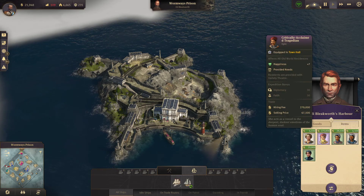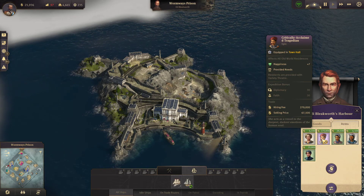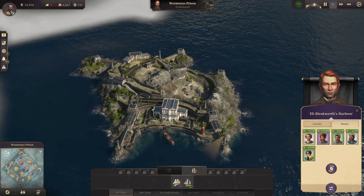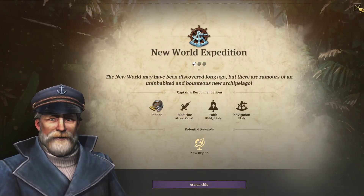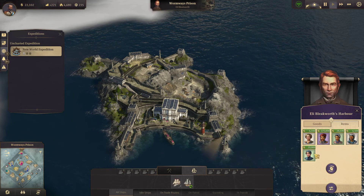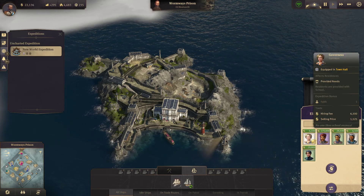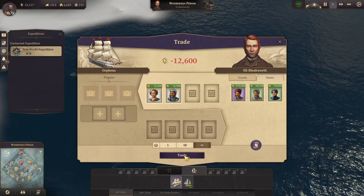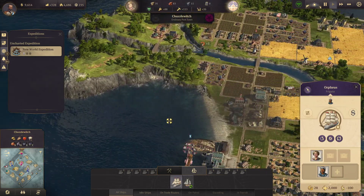This one would be perfect because the diplomacy and faith is high, but they're $270,000 which we don't have. Let's remind ourselves what we need — medicine, faith and navigation. There's a faith here and a navigation there. Ideally you want it all in one person, but let's just buy them anyway and see what we've got. We'll send the ship back to base and see what we can put together on our expedition.